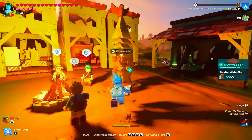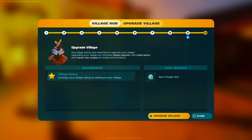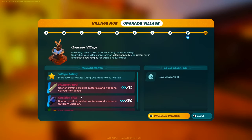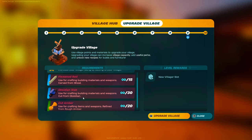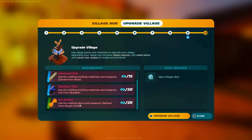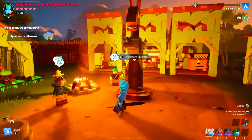You can straight up go to your village center over here, and you go to Upgrade Village — this will cost you resources. Right now you can see it's costing resources that you'd expect at endgame, which is actually not that crazy because Flexwood you get from Cactus, Obsidian you get in Lava Caves in the Dry Valley biome, and Cut Amber you also get in the Dry Valley area. And if I go ahead and upgrade this village to level 10, it is now maxed out at level 10.